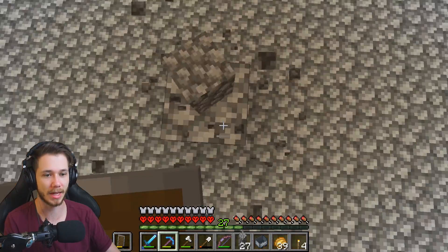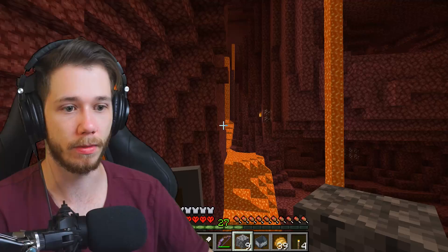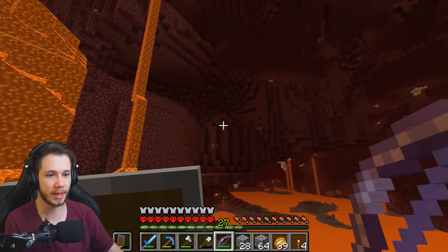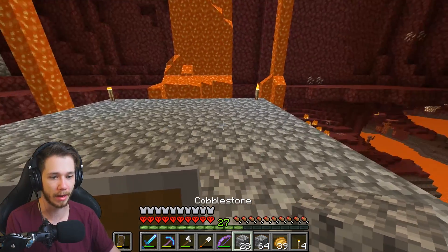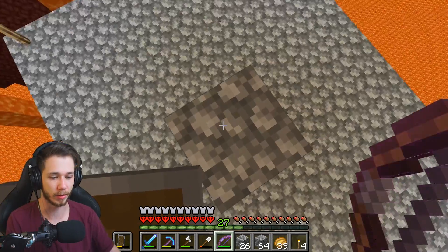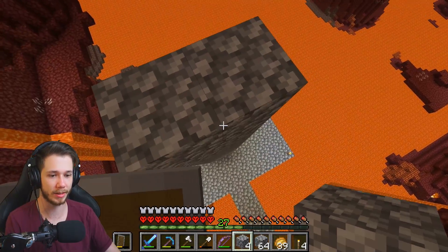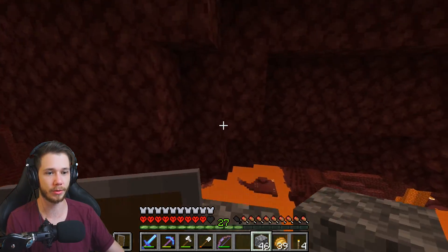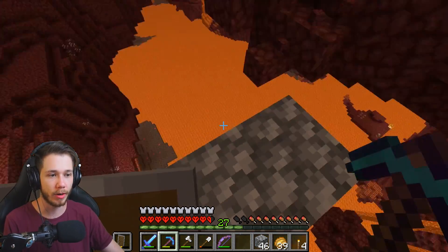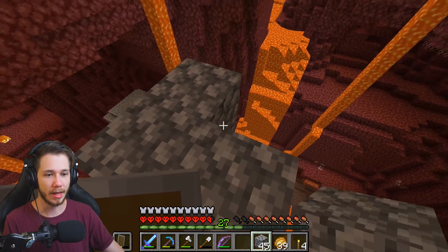This is actually important — I have to count the height. One, two, three, four, five... 19... faster, faster, faster. A ghast might be nearby — he might just be far away, I'm really hoping so. He's right there! Easy — that was a totally different one. I'm building two blocks wide just in case he sneaks up on me. I'm at 21, 22, 23 — that's how high I wanted. I'm so close to the nether roof.